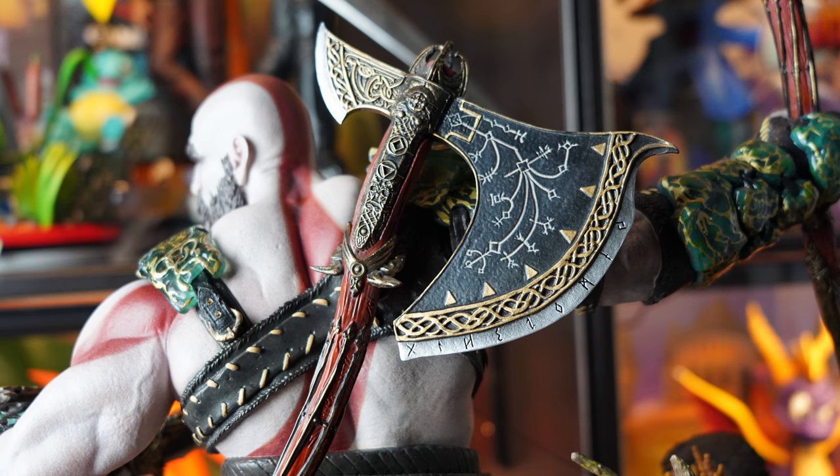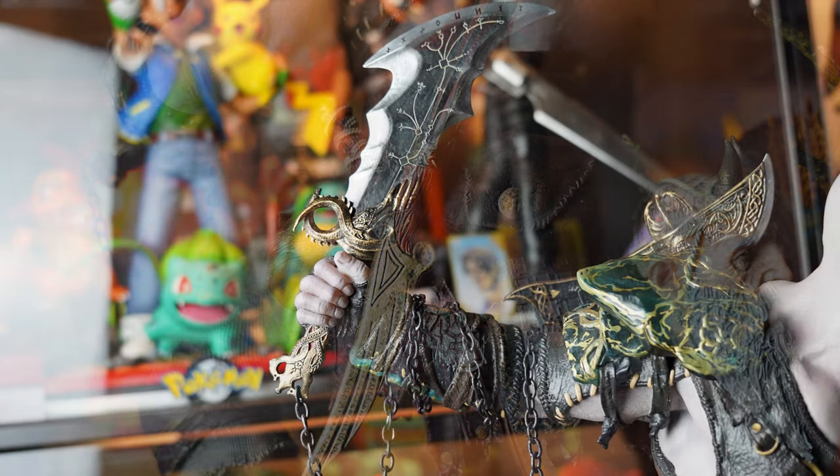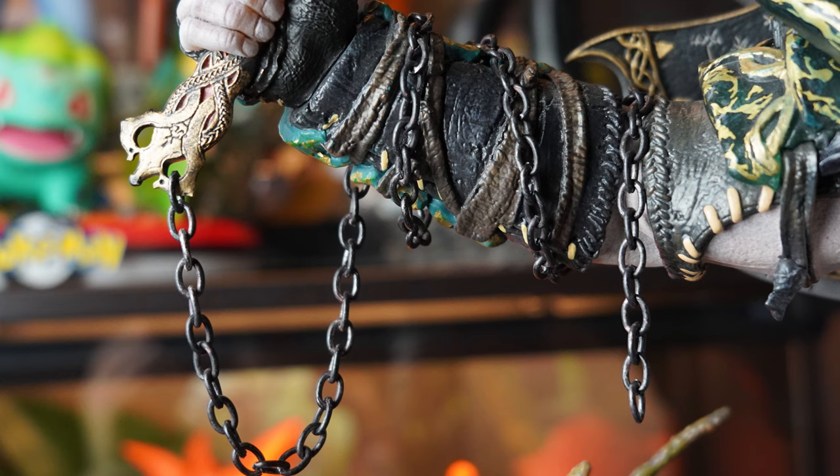One part I failed to mention initially was the materials used for the actual weapons themselves. The weapons feel sort of more plastic — not such high grade material as the rest of the statue. Except for the chains on the chaos blades which are actually made of metal, which was a nice little addition, but the fact that the blades themselves are plastic is a little disappointing.